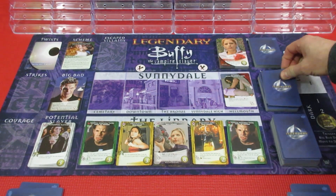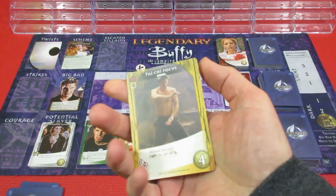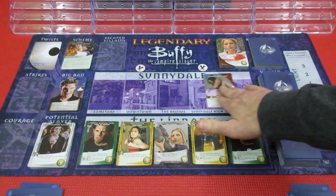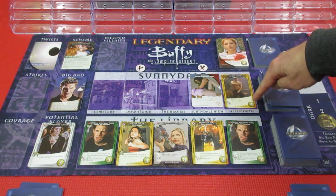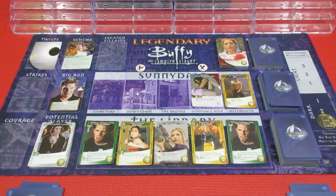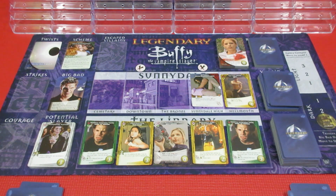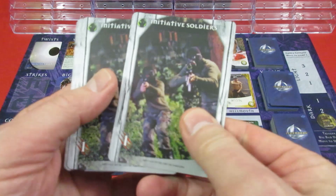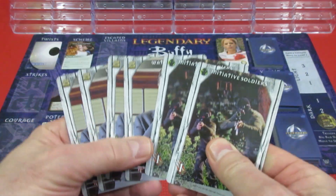Last turn of the episode - Player 2. First thing: villain card, and it's another Angel card. The Dark is so close to triggering. This Angel card is going to be 4 plus 3 - that's a 7 attack to defeat. The other Angel out is a 5. We have got to start getting some attack cards and get them quick. Player 2 has 4 Recruit and 2 Attack - that 2 attack is going to do absolutely nothing.